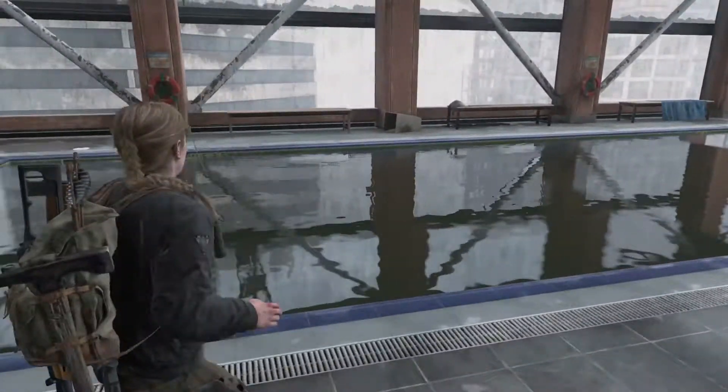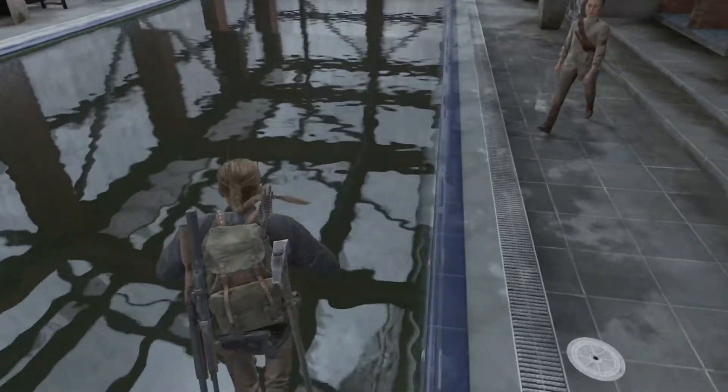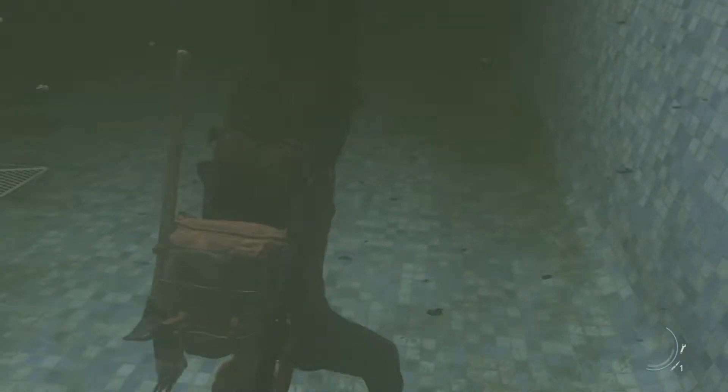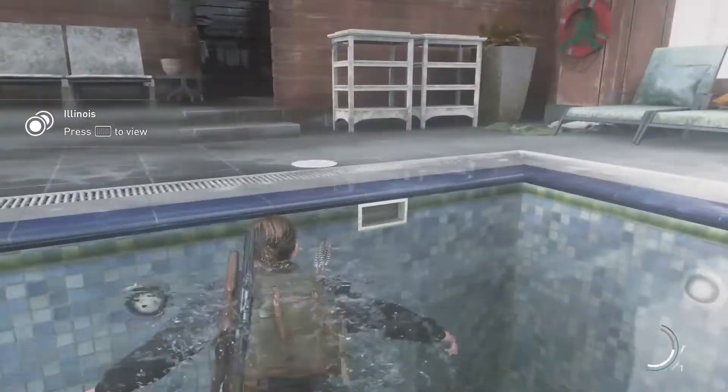Hello everybody and welcome back to another episode of The Last of Us Part 2 100% Walkthrough. Let's start off by going inside the pool here, taking a deep dive, and grab this. That's the Illinois coin. I'll view it in just a second.